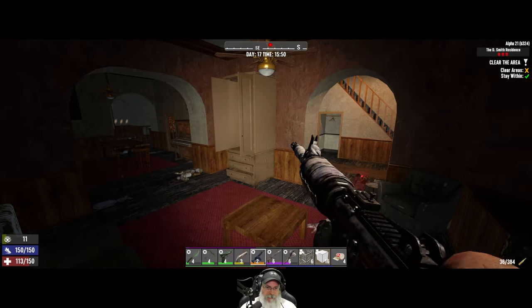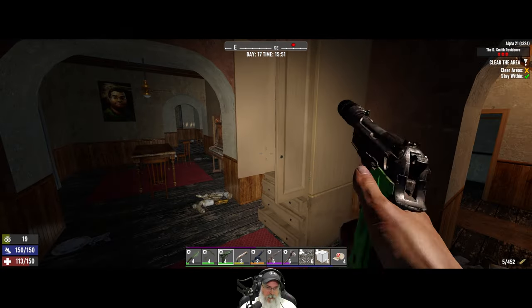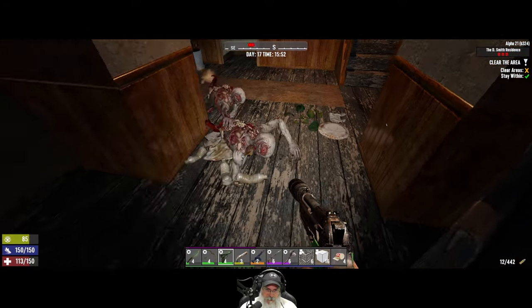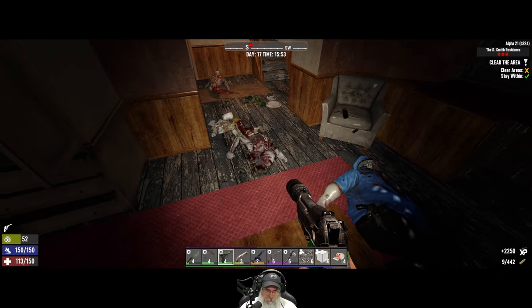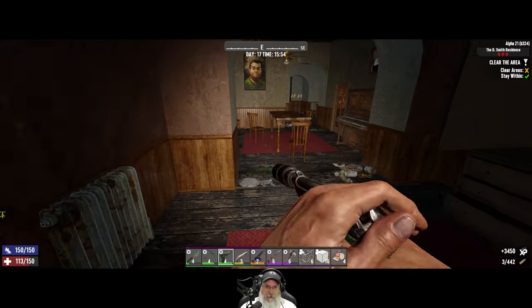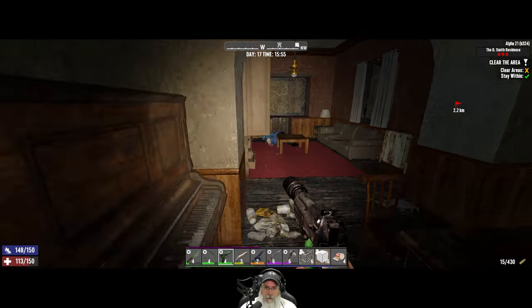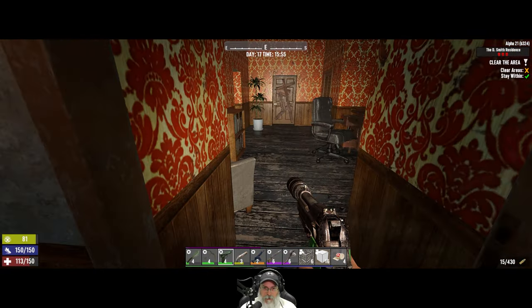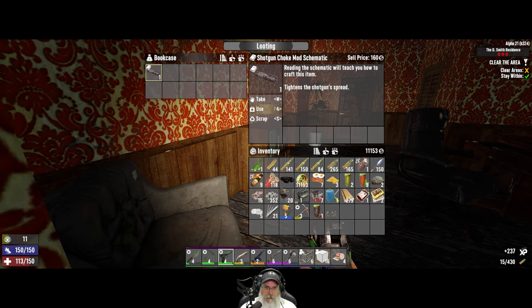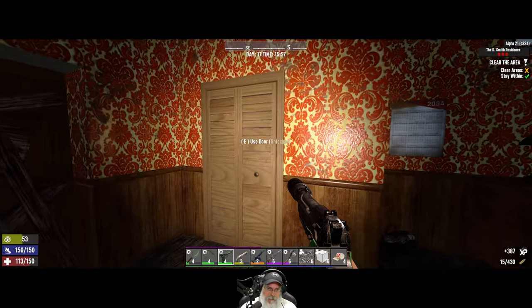We're blowing up loud — got the attention of some more zombies, one of them being a crawler. Two crawlers. How are we supposed to get in that room? Through here. Shotgun choke — nice, I like the shotgun choke.